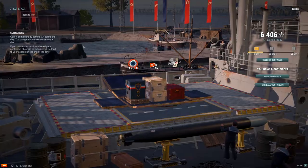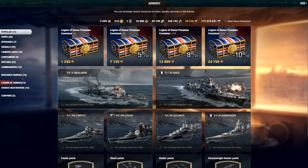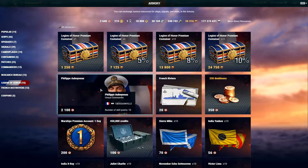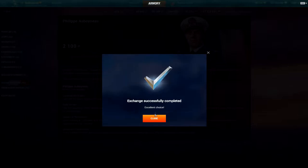All right, so that ought to be all 22. Let's go back and make sure that we can do this. Legion of Honor — 2,100. It looks like they overshot a bit; I earned some tokens from somewhere else. But there we go — ta-da! Philippe Aubonneux. Some French words are just difficult to pronounce. Anyways guys, there you go.